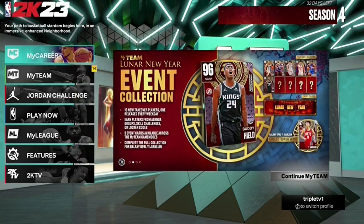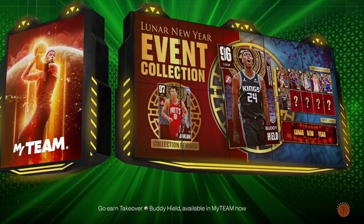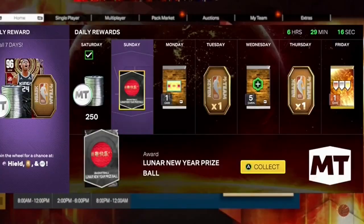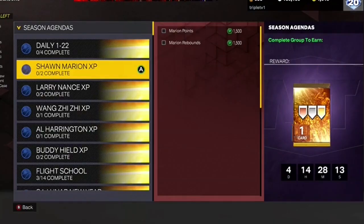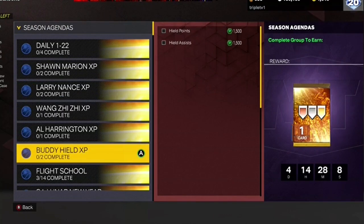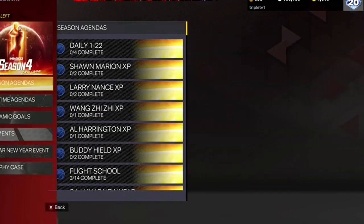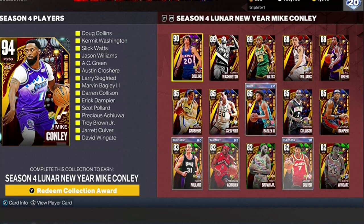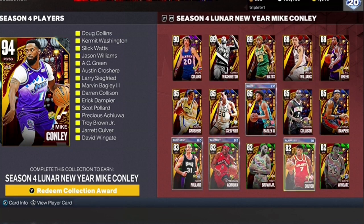There's been a lot of cards I've wanted. I really could use Buddy Healed - he's gonna take so long to get though. There's one player I still haven't been able to get: Sean Marion. I do want Buddy Healed, but there's one guy in particular who was easier to get that I always wanted - and there he is. I have all the players I need.